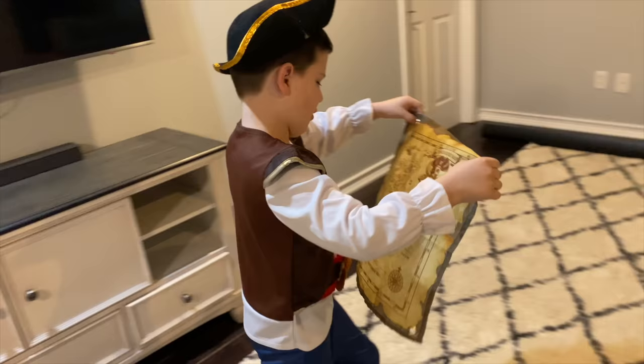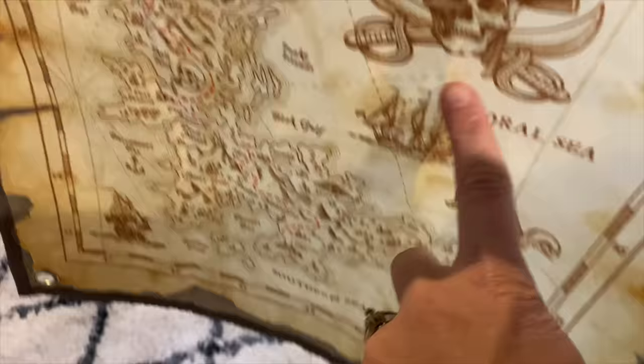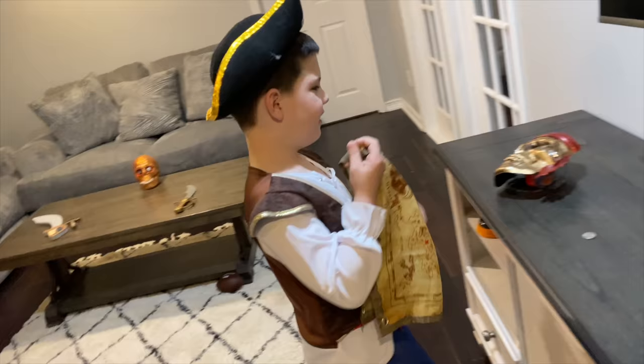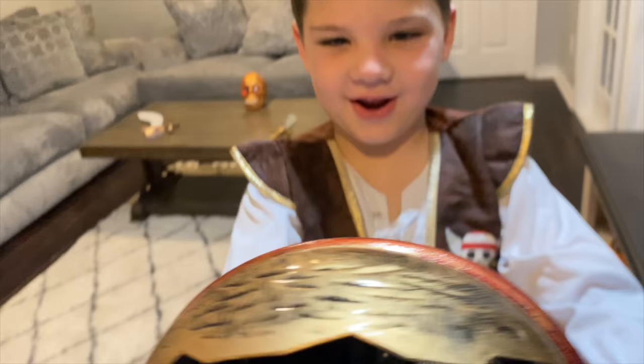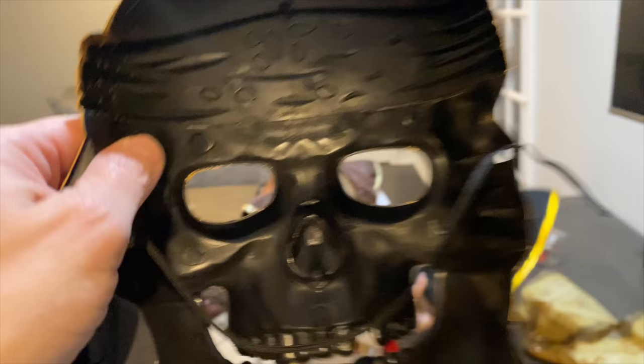X marks the spot. There's three treasures in here. So it looks like we're here in the coral sea, so we need to go down to the fairy hills to find this treasure, and I think that's over there somewhere. Did you find it? Oh my goodness. What is that? You put it on. You want me to put it on? I'm the captain.